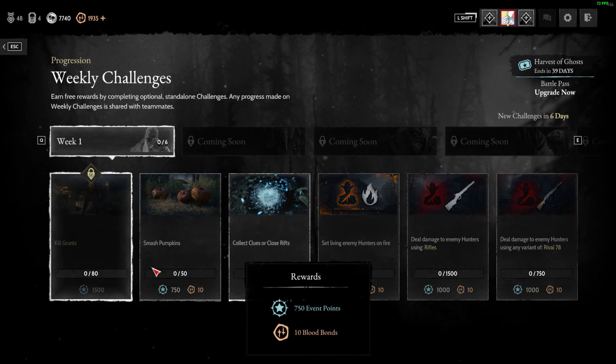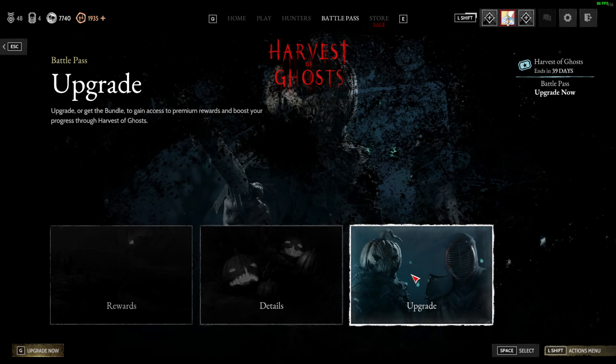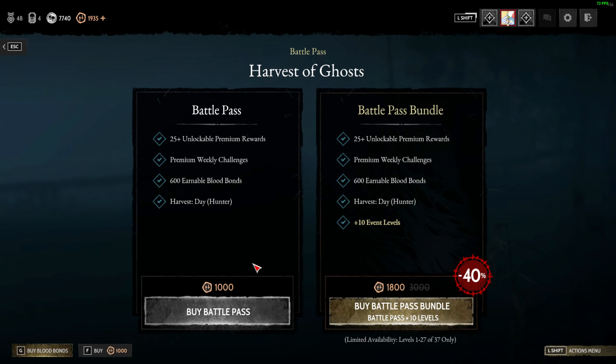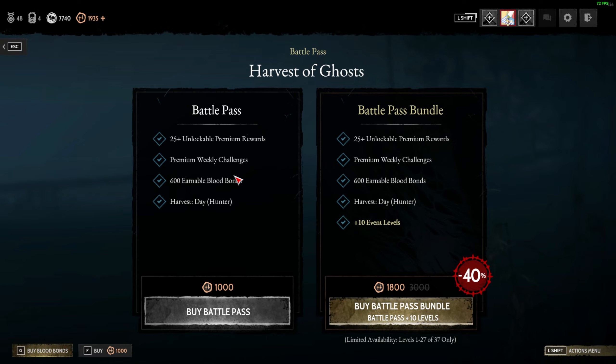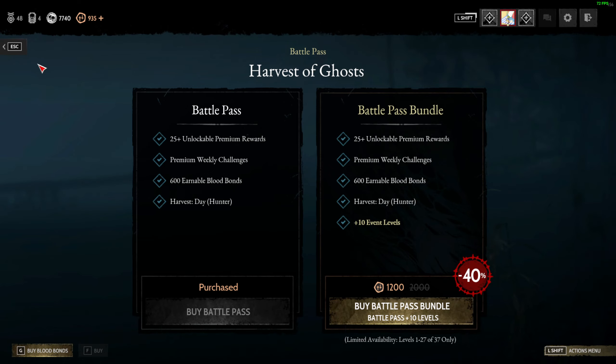Let's buy the battle pass. I don't need the premium — just the normal battle pass. There we go — we get blood bonds and also the new skin.